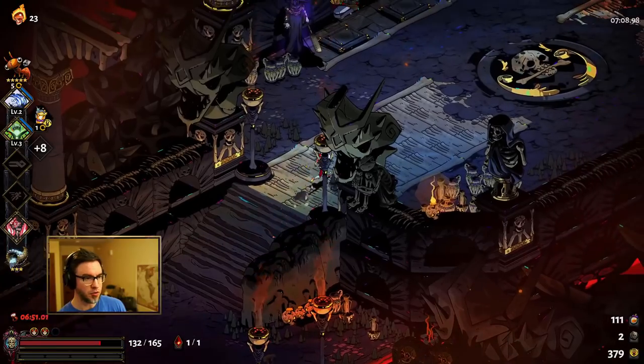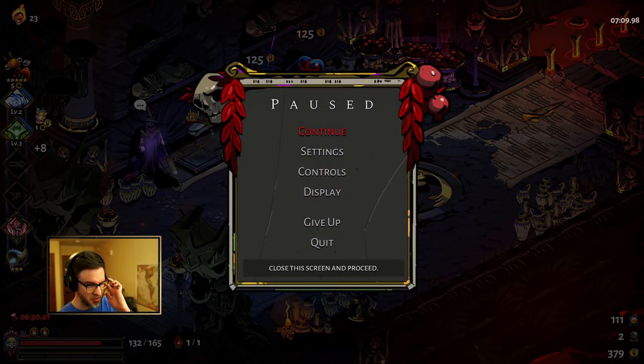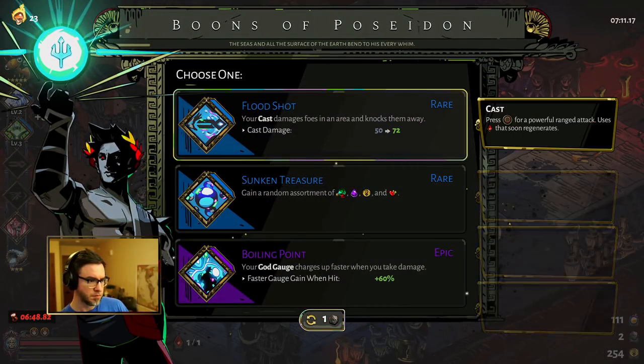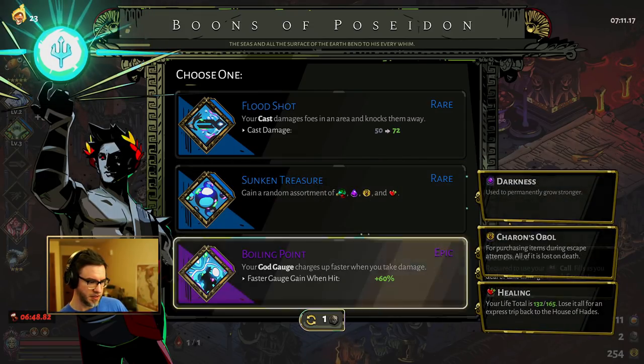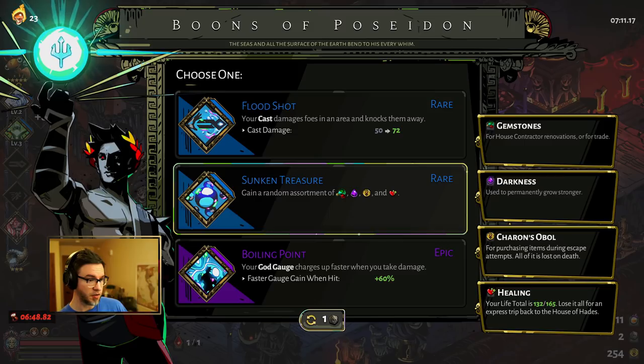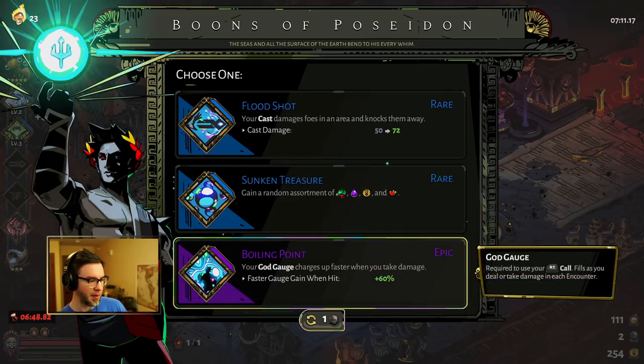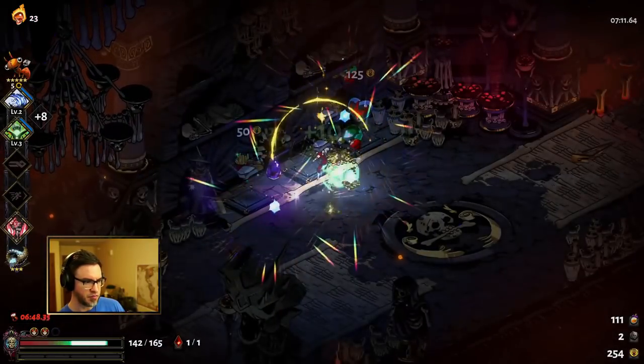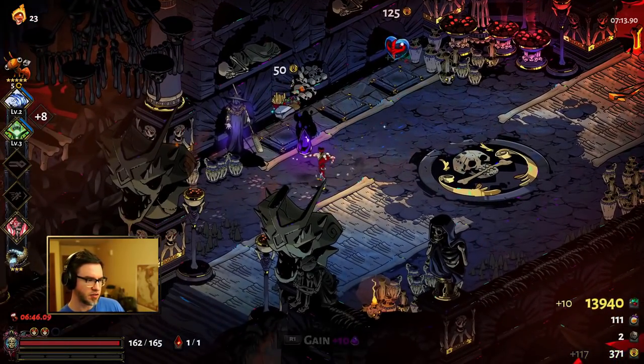I'm going to go for the shop to hopefully get a Demeter boon — a Demeter boon would be great, or a Hermes boon. It's a mystery bag, so it's going to be a boon but we have no way of knowing which god it'll be. It could be Demeter. It's Poseidon — this one really doesn't matter to me at all. Sunken Treasure — I wish they'd given me the dash, but I'm going to save my re-rolls. I'll just take Sunken Treasure; it's gold, a little bit of a discount, and then I'll buy a heart.